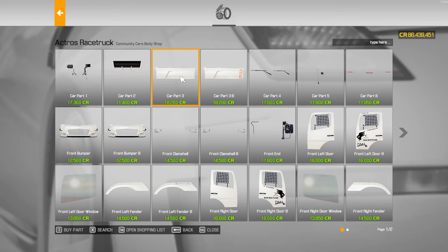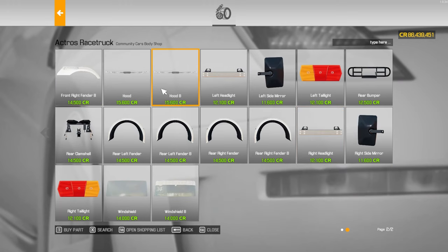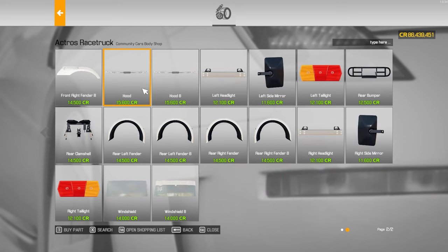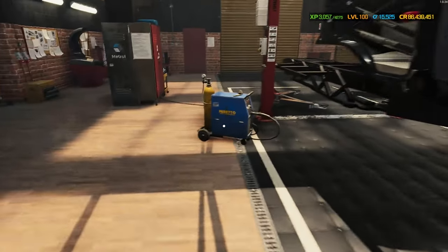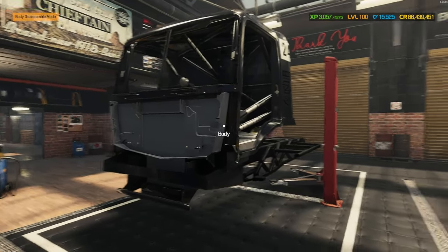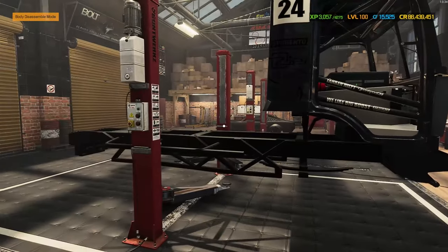Car part three is the version without decals and the version with decals. Four, five, and six are what they are. Front bumpers, front clamshells, front end, doors with decals or without — we're going with the full decals today. The hood has the same options. All the other bits are like-for-like unless they have decals. We'll repair as much as we can then come back to get everything ready for the paint shop.